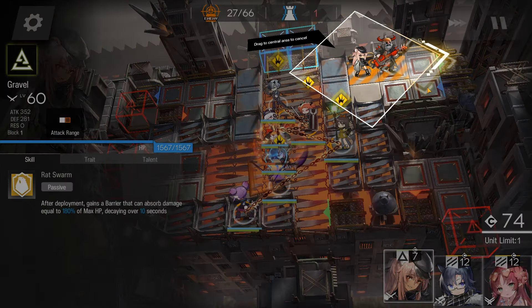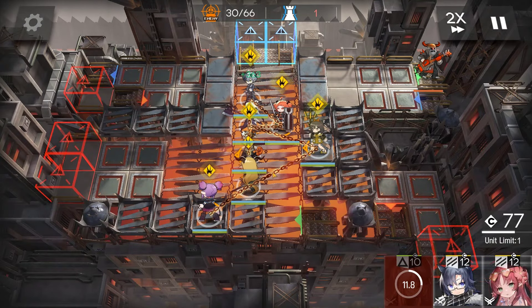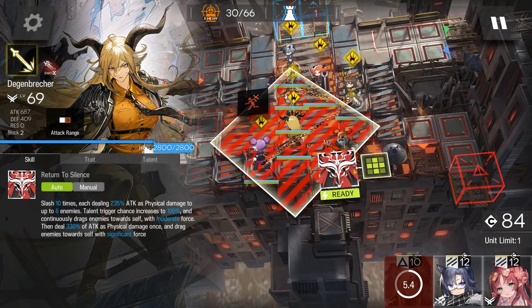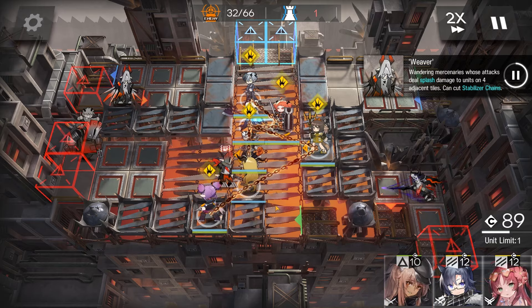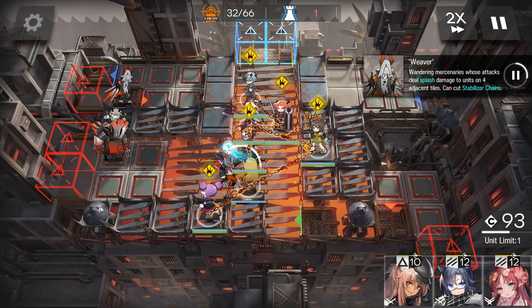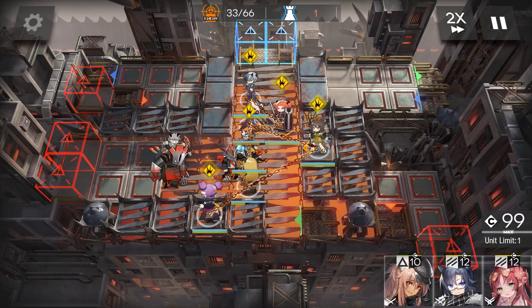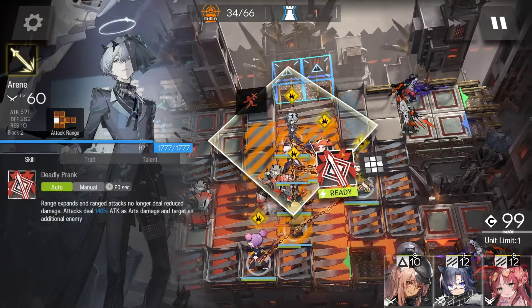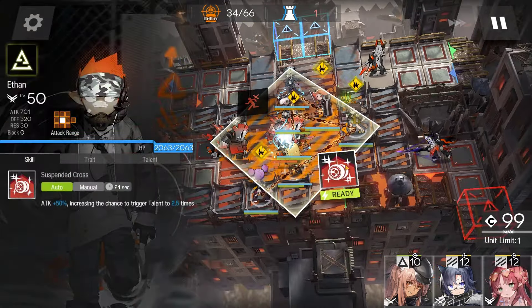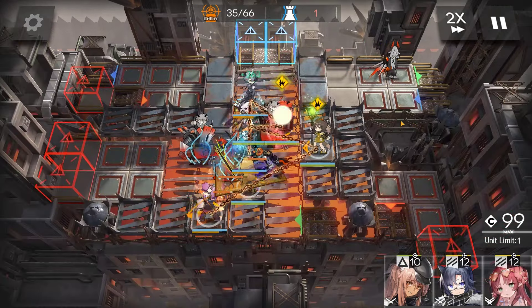When the base guy is on this tile, use Gravel, aid his attack. As soon as he's in skill range, kill him — otherwise he'll kill Perfumer. Wait for both spatulas and then skill it up, save Degen's skill.